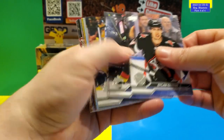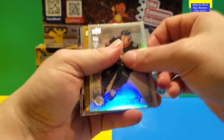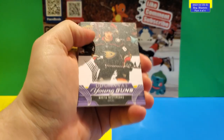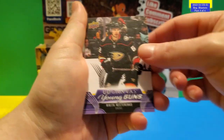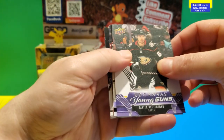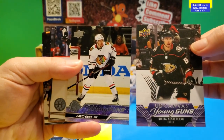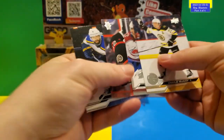There's a Young Gun in this pack. A Star Surge of Ridley Greig, Josh Norris, UD Portraits, and then — there's a Young Gun and a Young Gun Canvas in this one. Young Gun UD Canvas of Nikita Nestarenko, and the Young Gun is David Gust. Two Young Guns in this pack — pretty good pack. Not the best Young Guns you'd want, but two Young Guns nonetheless.